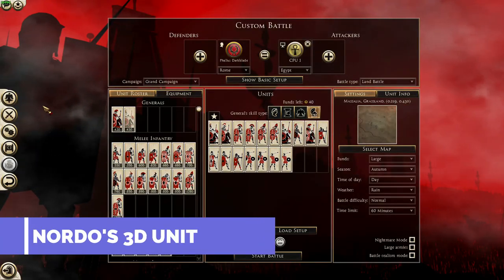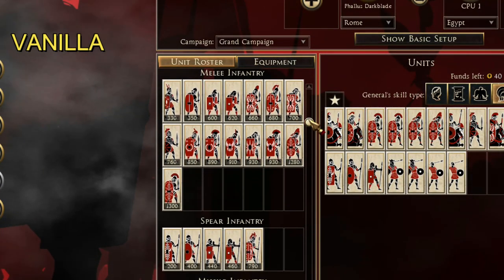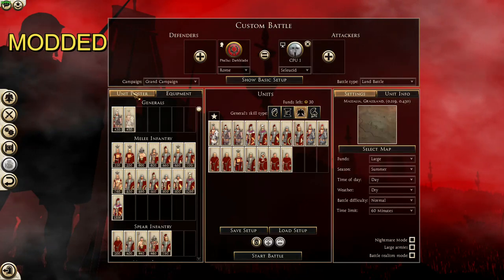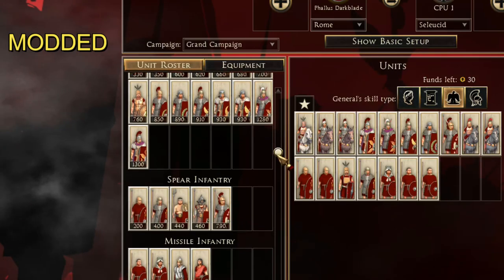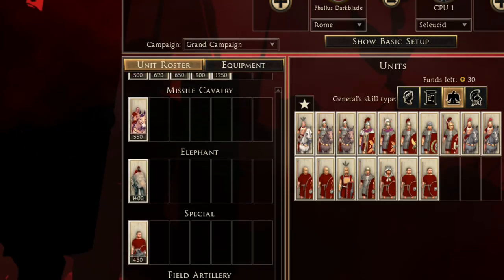Number 6: Nordo's Unit Icons. Rome 2's icons are a love-or-hate type of deal. Personally, I like them and find them to be quite thematic, but we're trying to turn Rome 2 into Rome 1, so they've got to go. This mod is a comprehensive do-over of every single unit icon in the game — that's over 2,000 distinct icons. They're the closest we're gonna get to Rome 1's style in Rome 2, and frankly, they look fantastic.